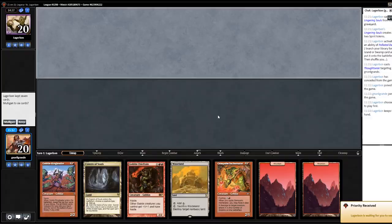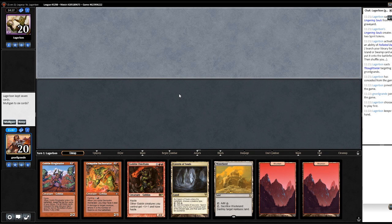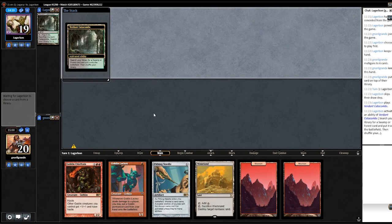This hand is slow and without a one-drop and without sideboard hate, I'm going to mulligan. We're going to keep — ooh, Chain Whirler! Chain Whirler's strong. Triple red is a problem with this deck since we only have about 15 red sources, but we do have Aether Vial and probably Lackey to cast it. Stitcher's Supplier is a good start. Milling Zealous Persecution! I'm going to play Goblin Lackey.